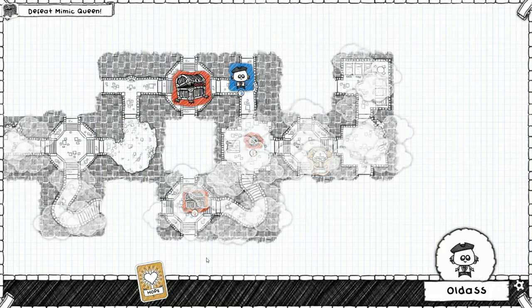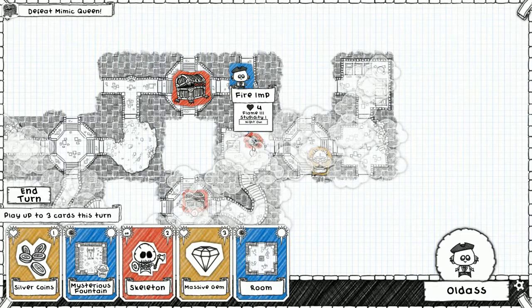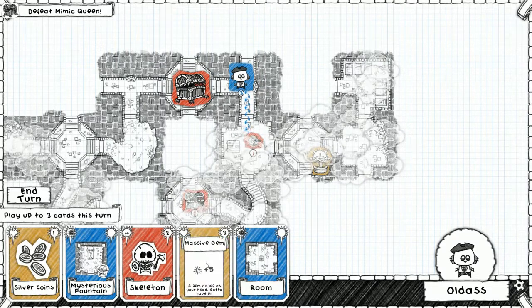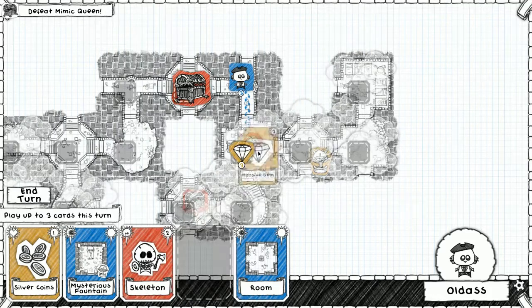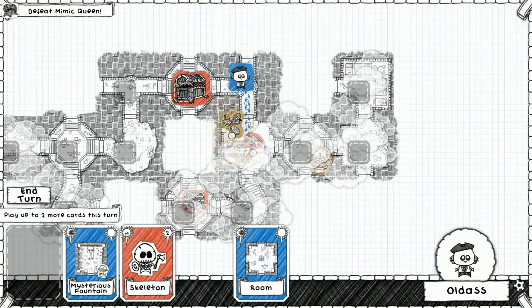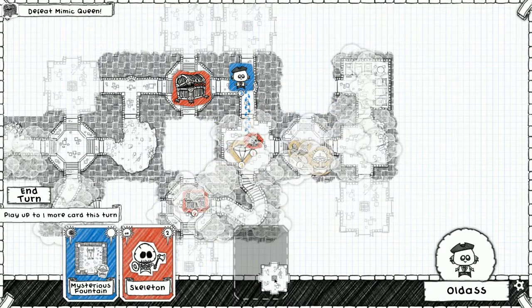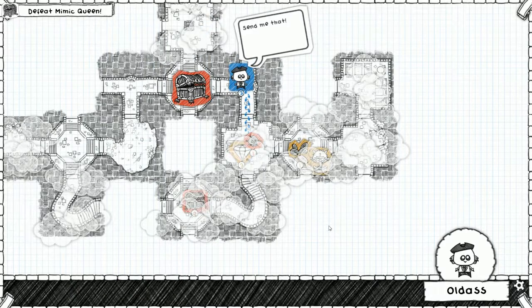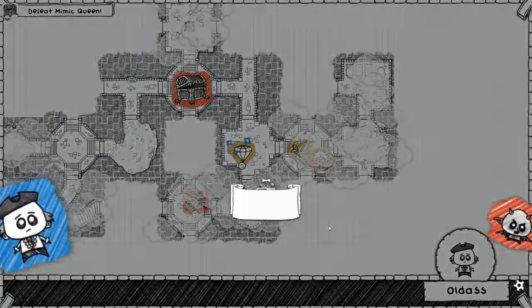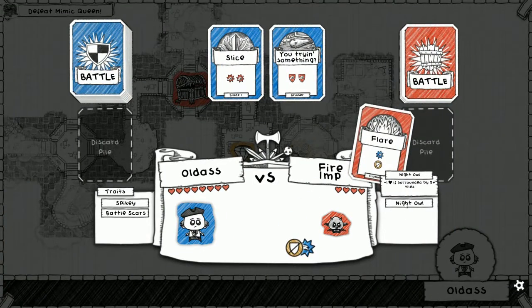All right, mimic queen next. Next battle we will fight the fire imp and then the mimic queen immediately after. Let's put this here and then this - where can you go? You can go there. All right, take out the imp and then the mimic queen immediately after. Night owl is active so we don't have to deal with four health.